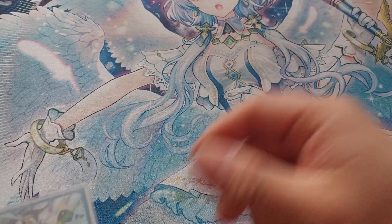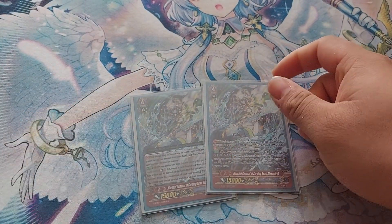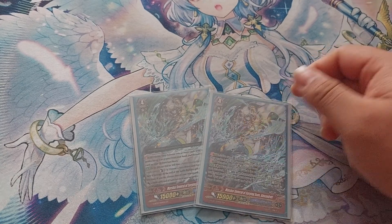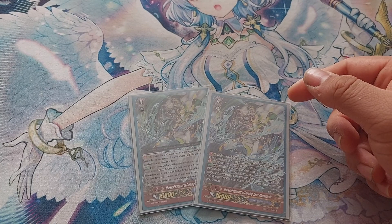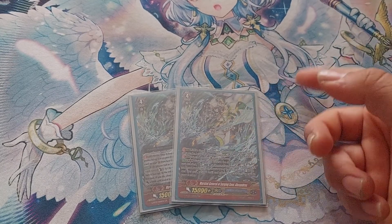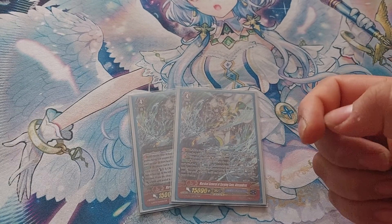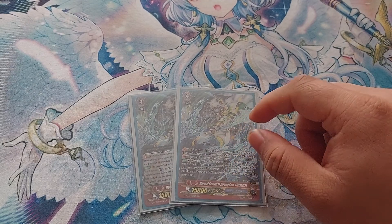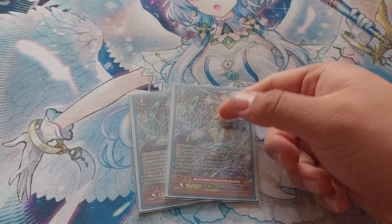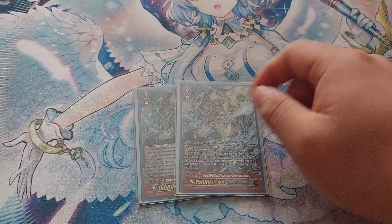If your opponent is somehow still alive after four Valioses, we're running two copies of Alexandros. His skill triggers at wave second or third — at the end of the battle this card attacks, Counterblast 1 and flip a face-down card in your G zone, stand two of your rear guards, and they get plus 5k for every face-up card in your G zone. I have yet to need to go into this because they're usually dead through multiple Valioses.